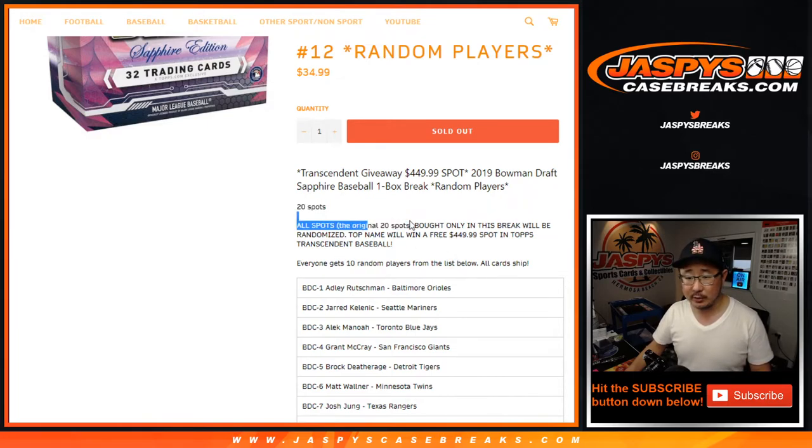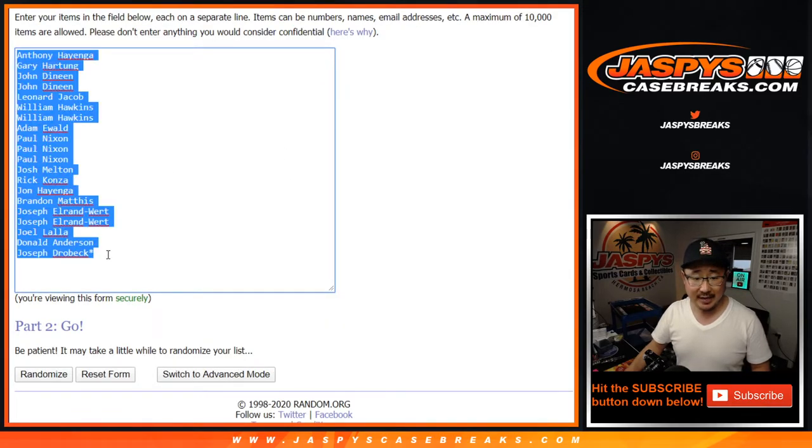When we do the randomizer, it'll be the original 20 spots. Each spot gets you 10 teams, so let's 10 times you up.